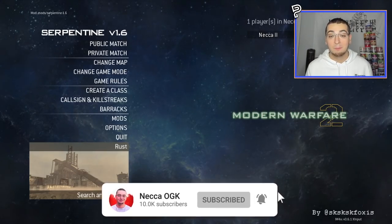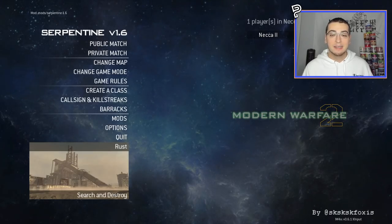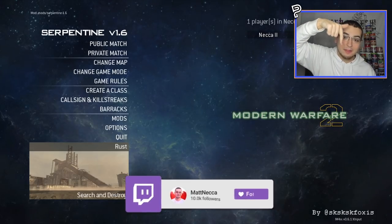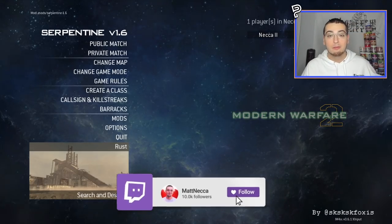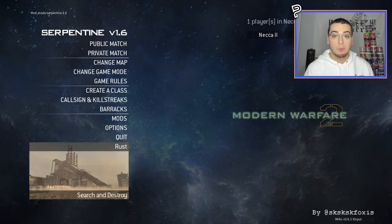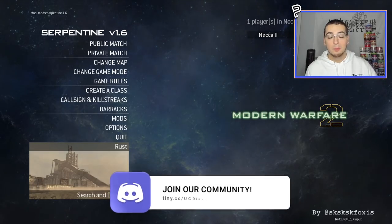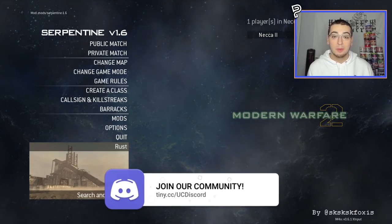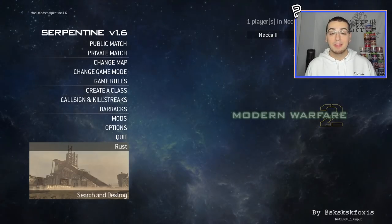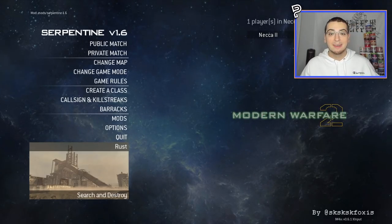We're using a client version of MW2 on PC known as iw4x. Today I'm playing in private match using the Serpentine mod made by my guy Foxes — you can see his Twitter in the corner, I'll leave it in the description. Serpentine 1.6 is the paid version, but there's also a free version, 1.4, which is a good way to see if you like it.